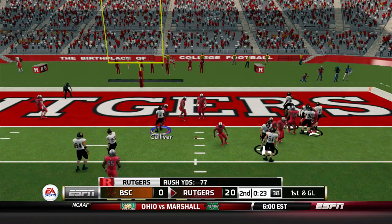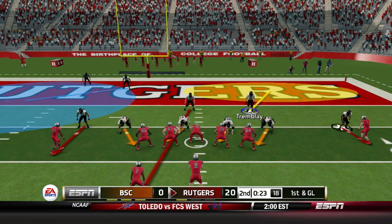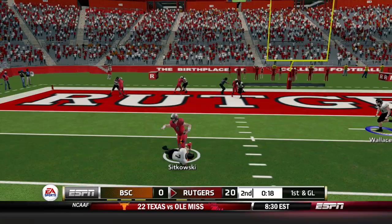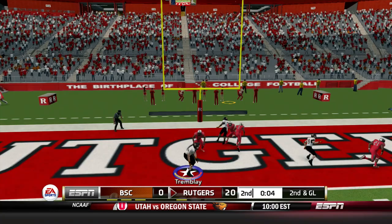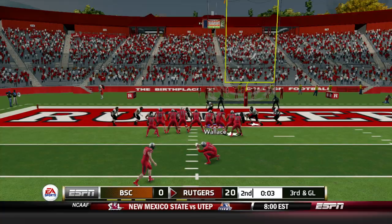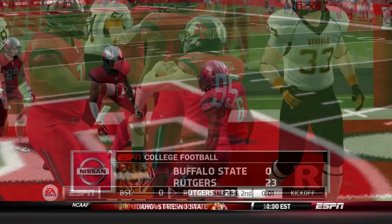Can BSC hold? A false start is committed by Rutgers. First down and goal — Sikowsky keeps it himself, goes out to his left side, breaks the tackle and is dropped at about the one-yard line. They hurry up for one more play. Sikowsky second and goal, five seconds, fires — nobody was open. With four seconds, they take the field goal — it is up and through. Rutgers going into the half leads 23 to nothing over Buffalo State in what has been a dominant game.